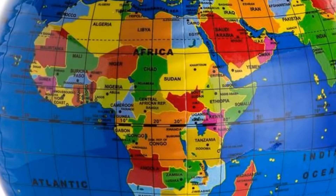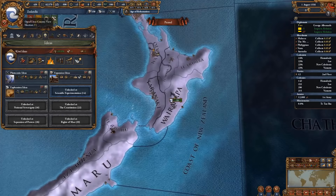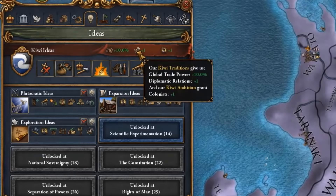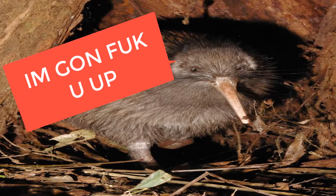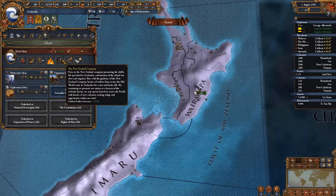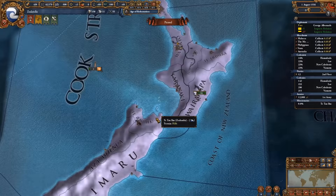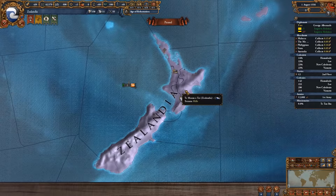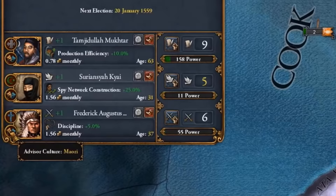One of the most obscure formable nations that doesn't normally get formed is New Zealand, or Zealandia as it is called in EU4. Zealandia offers a wide array of ideas including diplo relations and colonists, heretic and heathen provinces do not give penalties, goods produced, dev cost minus 10, shock damage — obviously caused by the mighty kiwi armies — global settler increase, morale of armies plus 15 and another diplo rep plus 2. Not only that, but forming Zealandia gives you an insanely beautiful flag and colour of barf.